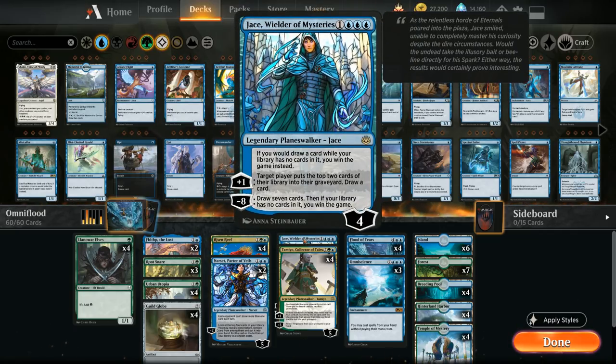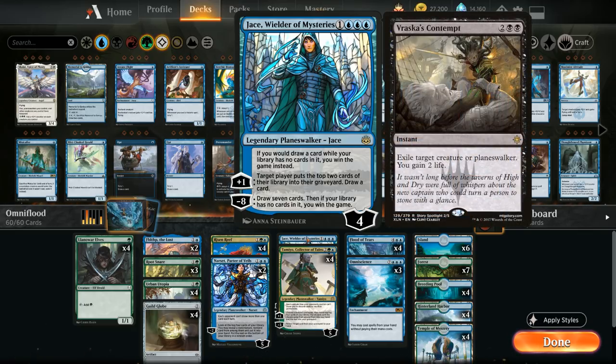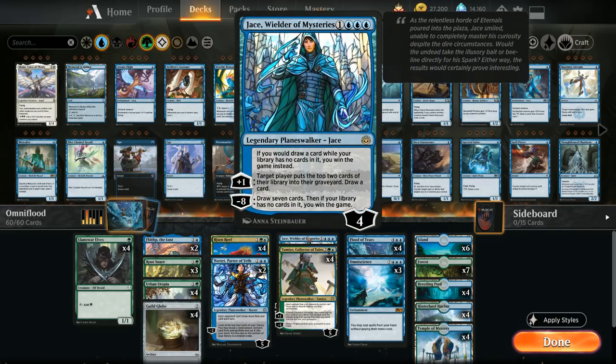We also have Jace, Wielder of Mysteries as our win condition. Even if it dies, as long as it doesn't get exiled we can always get it back with Tamiyo's minus ability, so we shouldn't be too afraid to run him out. Vraska's Contempt is not played too often, and other exile-based removal like Prison Realm can be bounced back with Flood of Tears, so it's mostly just Vraska's Contempt that can punish us for running out Jace early.